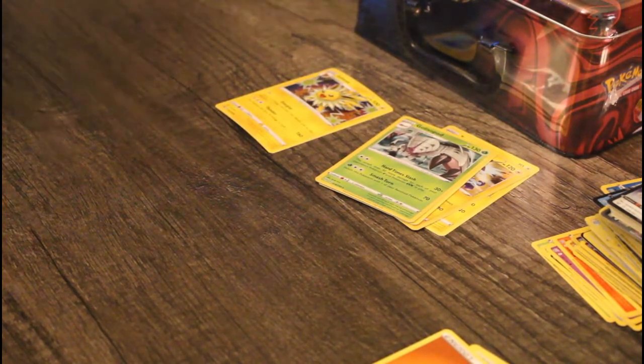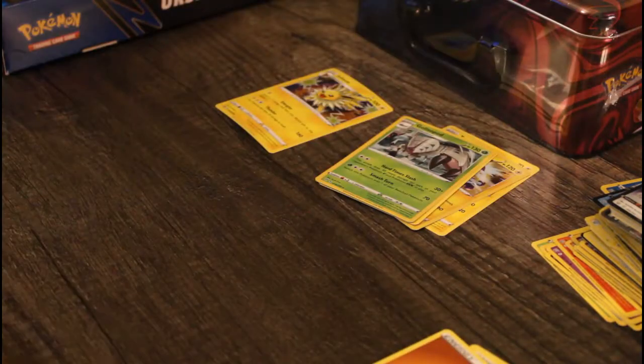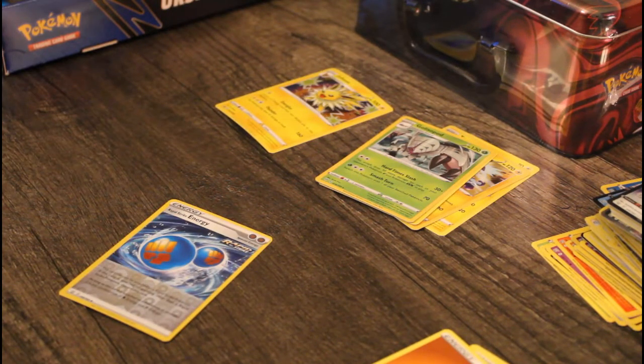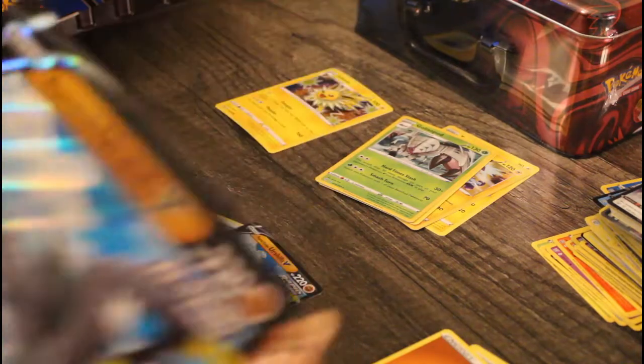I specifically only got the Rapid Strike Urshifu box — the blue one — because Rapid Strike is blue. In the box it comes with Rapid Strike Urshifu V, a reverse foil Rapid Strike energy, and a Rapid Strike Urshifu jumbo card, because I officially-unofficially collect those apparently. Almost dropped it — it is a really beautiful card though.